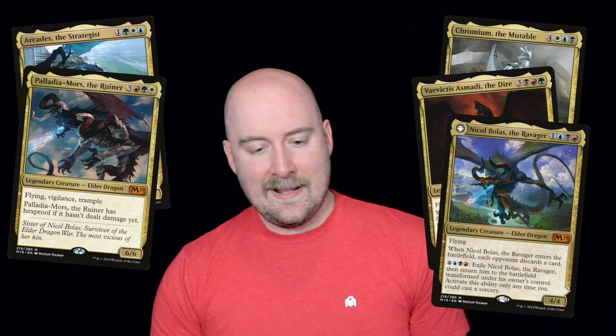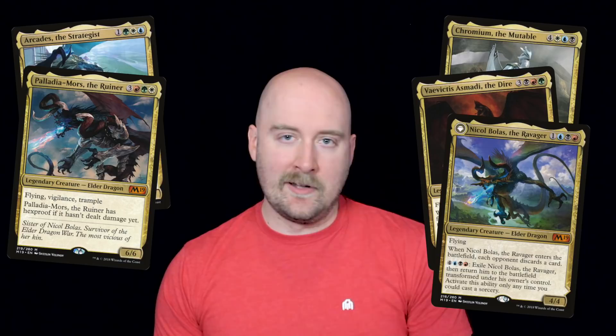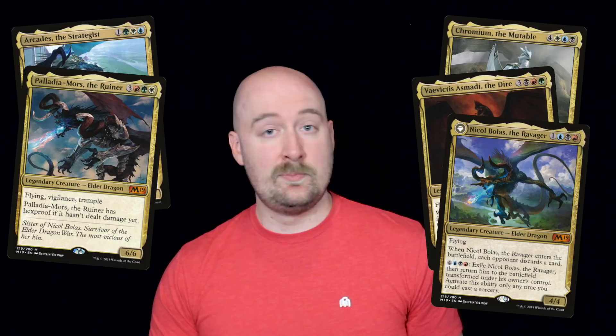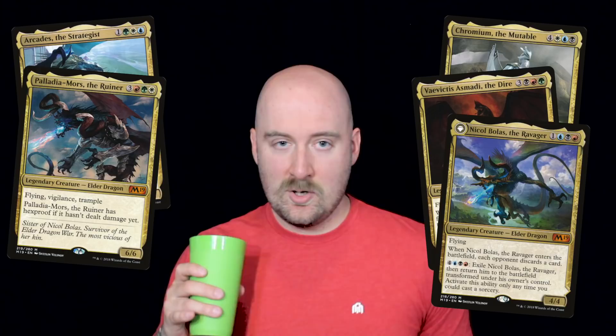M19 gave us updated versions of the original elder dragons, plus a transforming Nicol Bolas that captures his spark igniting on Dominaria thousands of years ago. These dragons also no longer have the same casting cost nor power and toughness — each dragon has been given room to be a bit more specialized, which I think tells their stories a lot better. Except for Palladia-Mors, who's just the worst. I don't know what's going on there.